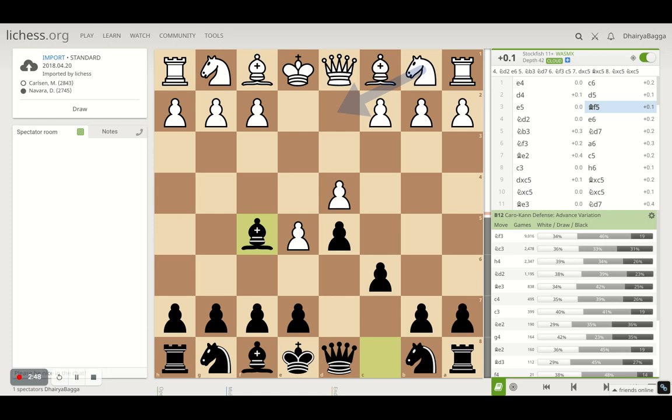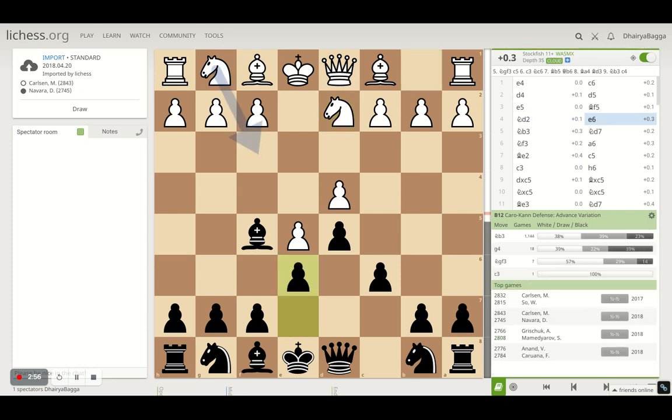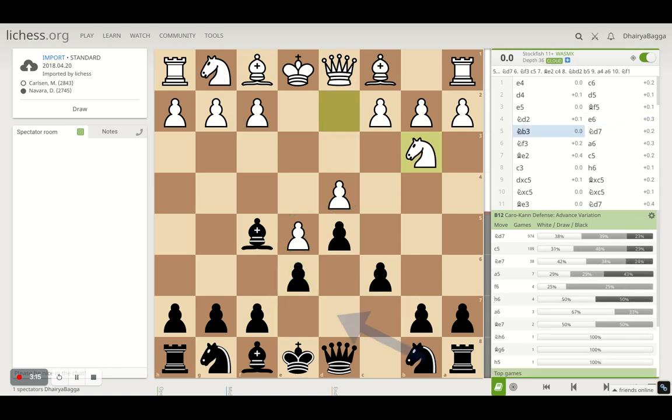So the bishop comes to f5 first before closing the diagonal. Carlsen develops the knight on d2, then pawn to e6 — a standard move. Black has already got a very solid structure in the center against white's space advantage. Both players are pretty much happy with their choices. Now Carlsen plays knight to b3 — a slightly unusual move since you generally don't want to re-route pieces in the opening. But because the knight on d2 was closing the bishop's diagonal, he had to move it. We'll see how this knight proves very helpful on b3 very soon.